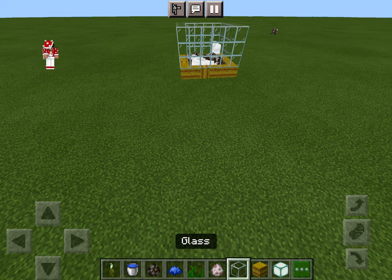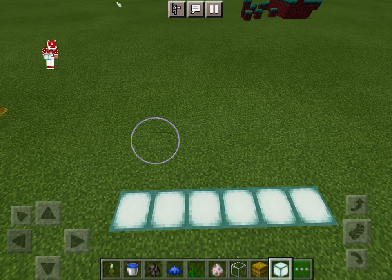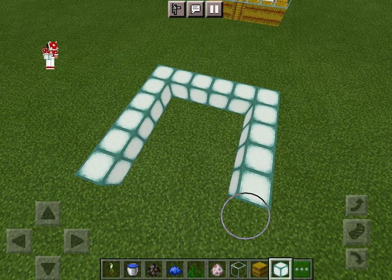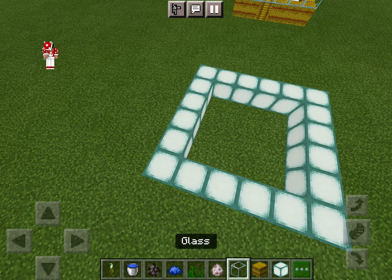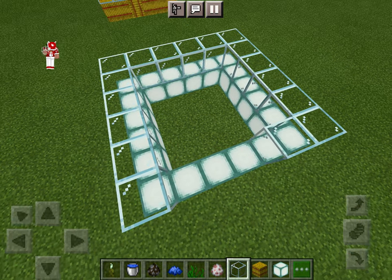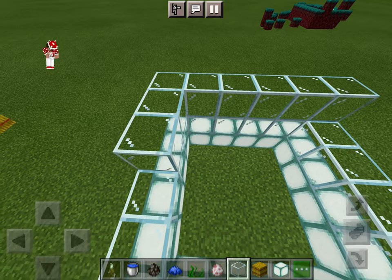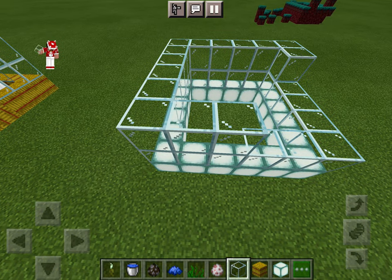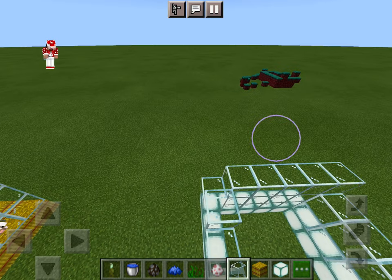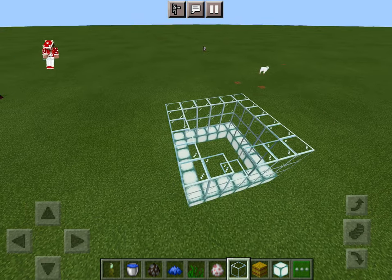Now for the other one — the fish pen — first you'll need sea lanterns. You place them in a six by six pattern like this. Then you put it like this.